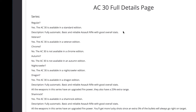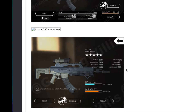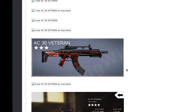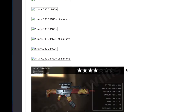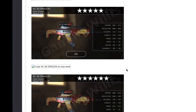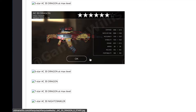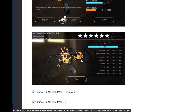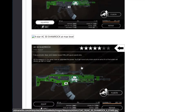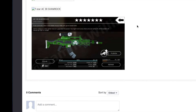Next we'll jump into the AC30. Once again the text is a huge work in progress. Scrolling through the regular edition — a lot of missing ones. Then we got the veteran edition, a few of those. Then we got the AC30 Dragon — I've got a couple of those pictures. Then we got the Nightcrawler AC30, a lot of older pictures. We got the Shamrock AC30, and once again the comments section, and we'll jump into the AG10.